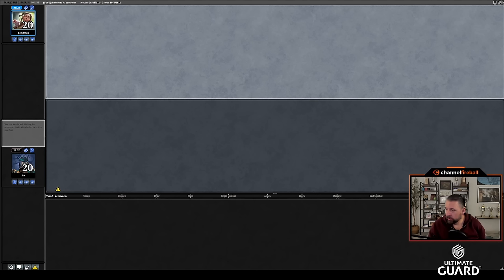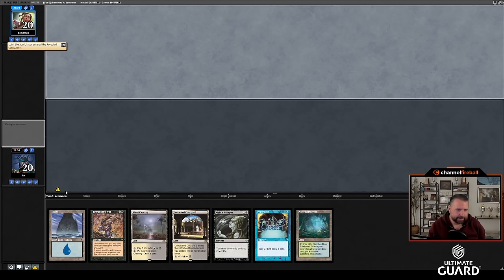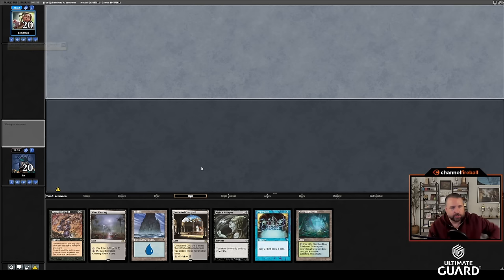Time for game two — we both reveal our companions: backup cats versus otters. Lurrus versus Lutri — I think Lurrus is a bit stronger. I've really liked Unearth in this cube; Unearth has earned its spot. Getting back Lurrus is one of the big ones, but there's also a lot of strong three-mana creatures. Definitely keeping this hand.